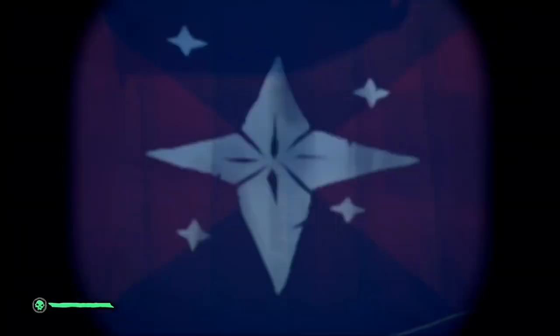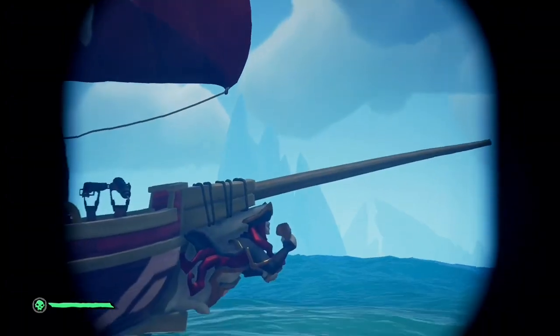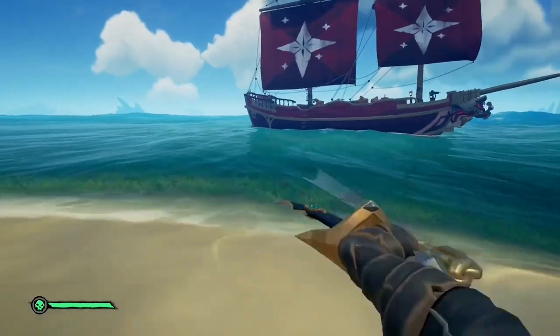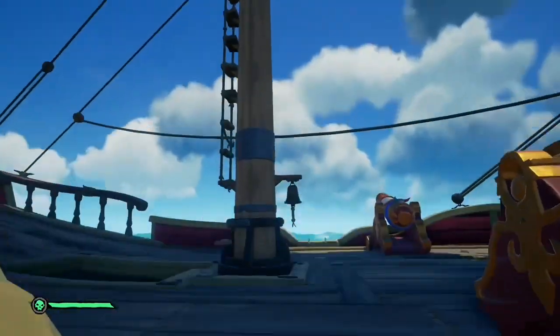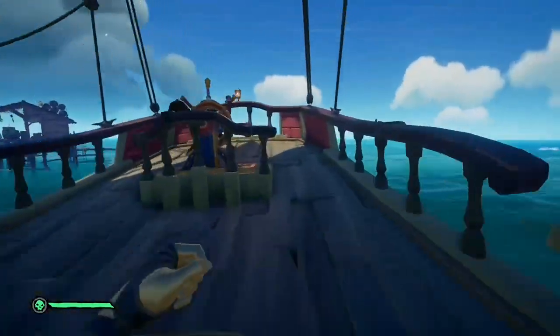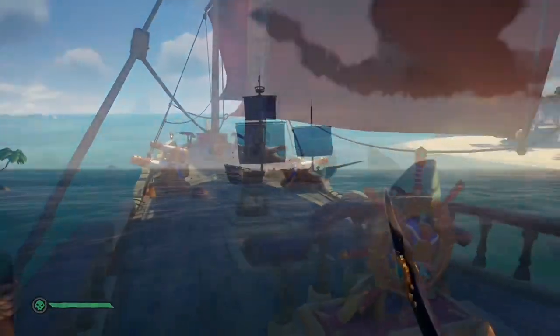Coming up next, we have a red theme. I love this one — there's so much variety in it. We have the Reaper figurehead, the Morningstar sails, and I believe this is the Merchant Admiral hull, and then the Glorious Sea Dog capstan wheel. I really like this one at our second spot.